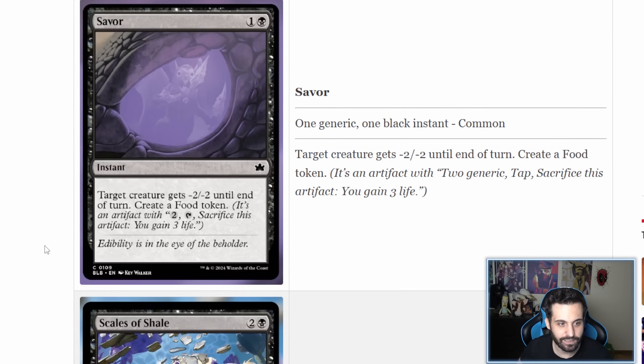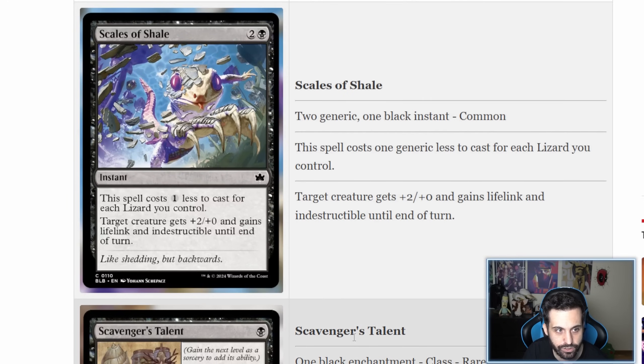Saver is a two-mana instant: target creature gets -2/-2 until end of turn and you create a food token. It seems like weaker removal compared to other two-mana black instants, but the food token on top is extremely relevant. We've seen cards that synergize well with food tokens in this expansion. This card could potentially become a staple for food-centric decks if there's no other reliable way to generate food tokens while also interacting with the opponent. Despite being a common that seems underpowered, it has quite a bit of potential if food synergies enable it.